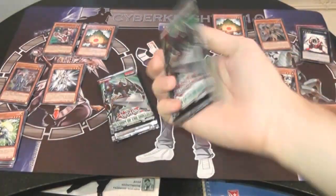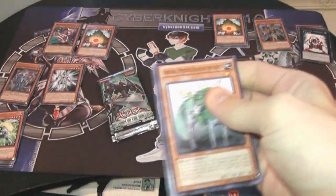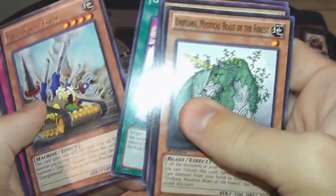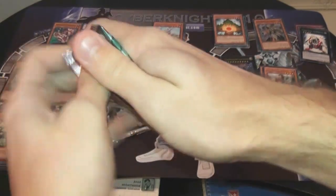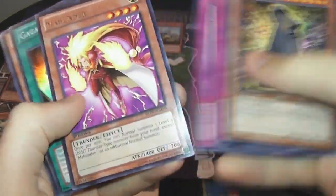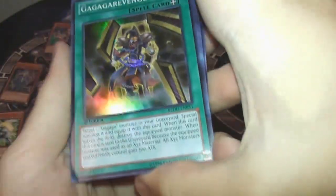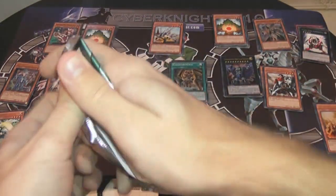Our last set of five — let's see what we're going to get. Got a Queen's Light — that's pretty good. Gear Arsenal. Ma Thunder. And Gagaga Revenge — that's pretty cool, super.